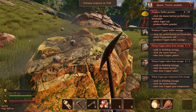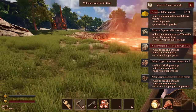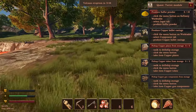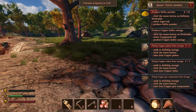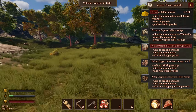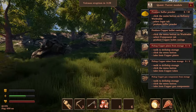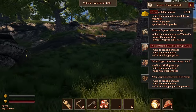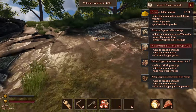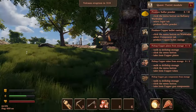Less than four minutes to go — so stressed out. We're just going to finish this node while we're here, and then we've got to get all the way back to the ship. It's so far away now. As we get down to three minutes left, I'm nervous — I don't know what a volcano means yet. I'm assuming I need to be in the ship before the volcano comes out.